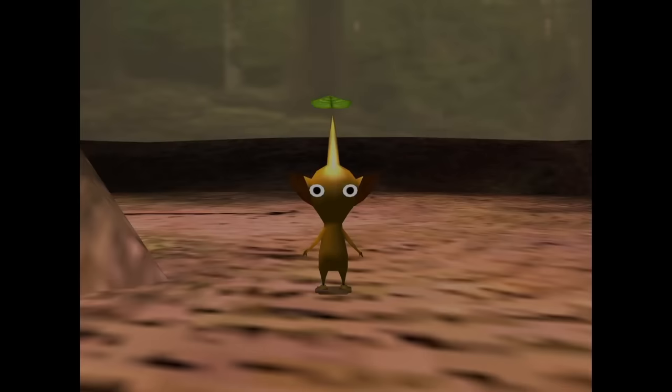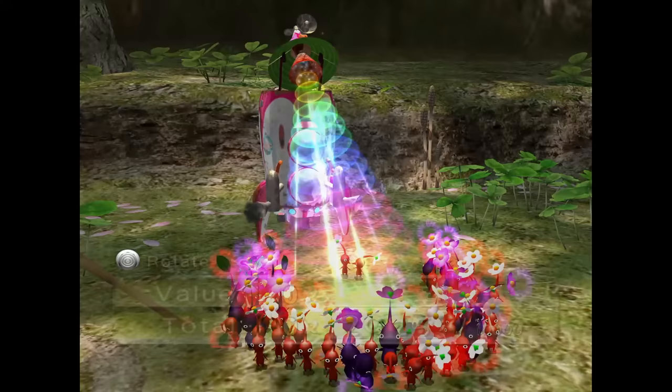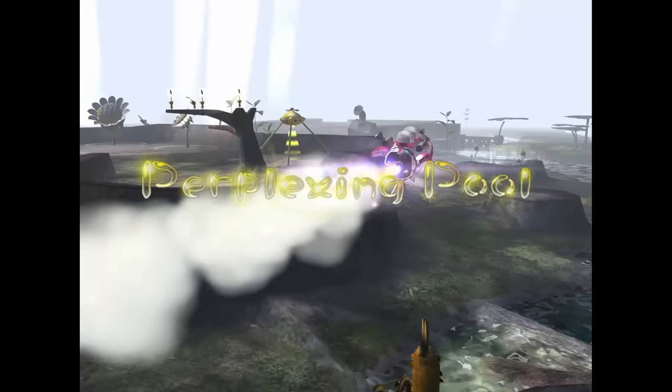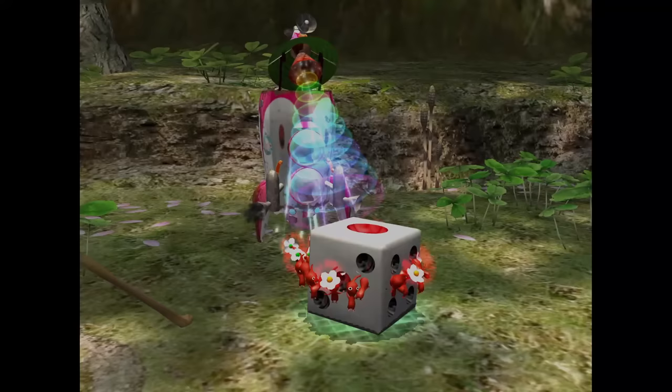Day 4 is a bit of a waste. We can't progress anymore in the level without yellows or blues, and we can't get yellows or blues until we get this final piece of the globe and unlock Perplexing Pool. So we basically do that, get some other random garbage, and move on to the next day.